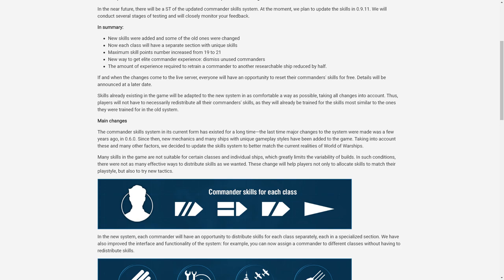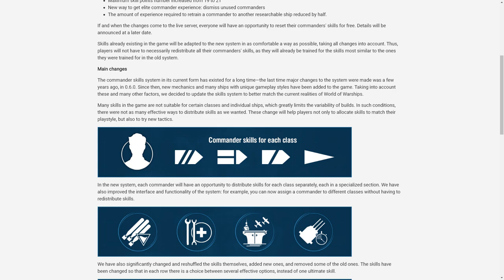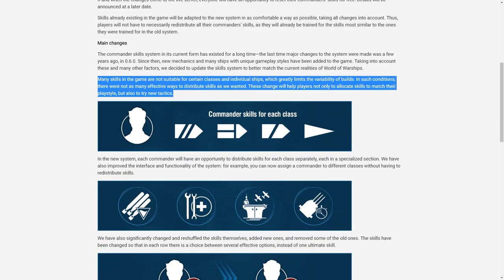The commander skill system in its current form has existed since patch 0.6.0. Since then, new mechanics and many new ships with unique gameplay styles have been added. Taking these and many other factors into account, they decided to update the skill system. Many skills in the game are not suitable for certain classes and individual ships, which greatly limits the variability of builds. These changes will help players allocate skills to match their play style and try new tactics.